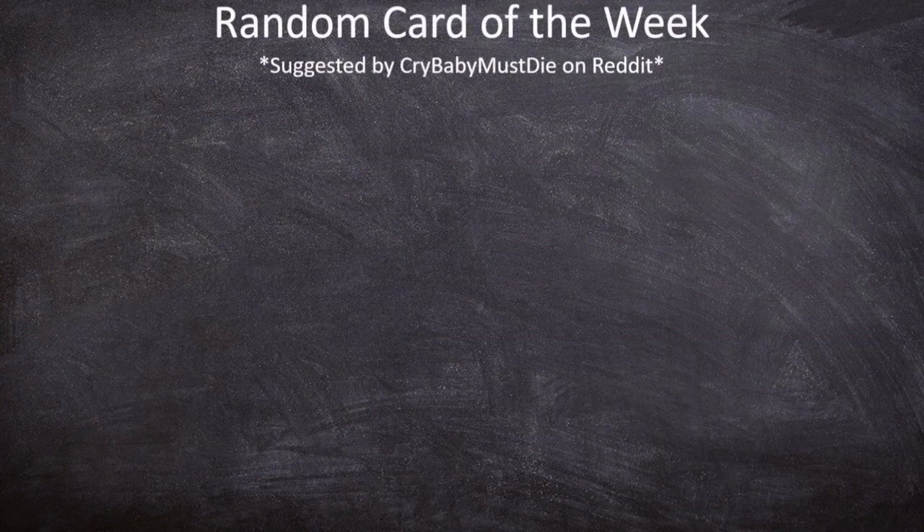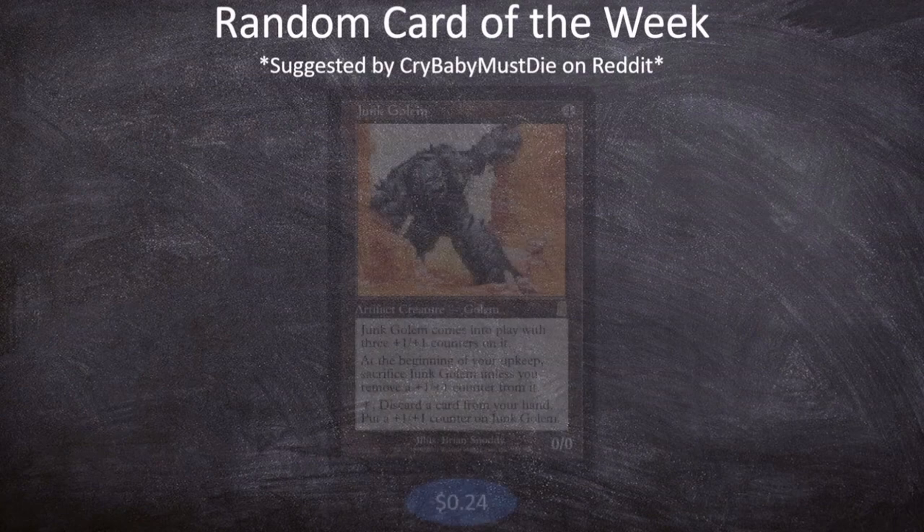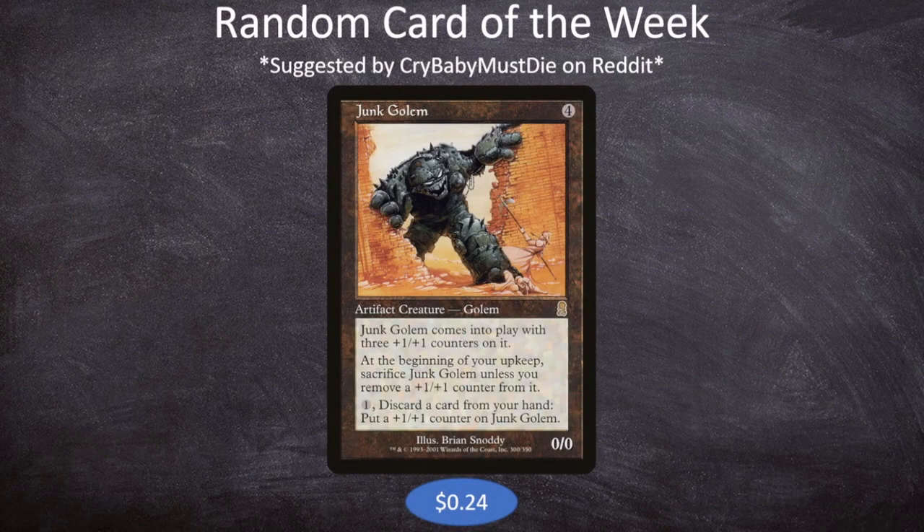Jumping right into the deck tech, the random card for the week is suggested by Crybaby Must Die over on Reddit, and that card is Junk Golem. Junk Golem is a 4-mana artifact creature golem, it's a 0-0, but it comes into play with 3 +1/+1 counters on it. At the beginning of your upkeep, sacrifice Junk Golem unless you remove a +1/+1 counter from it, and you can pay one and discard a card to put a +1/+1 counter on Junk Golem.